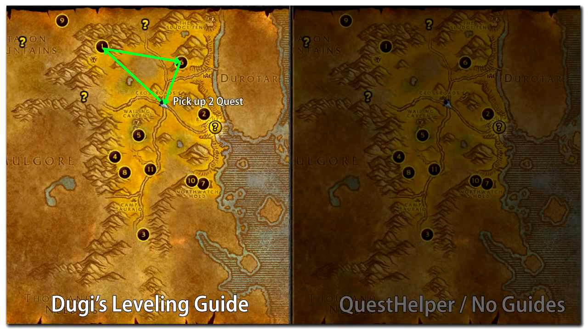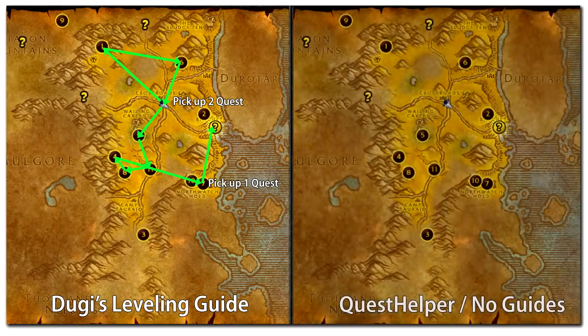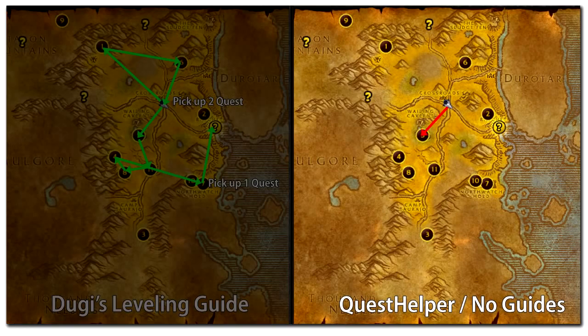Doogie's leveling guide knows that if you complete the quests at the top of the map first, you will be able to turn in those quests and pick up 2 new follow-up quests at the crossroads village, then combine them with the 2 new quests in the questing area on the bottom. Doogie's leveling guide will also guide you to the hidden quest giver at the right-hand side of the map to pick up one more easy-to-complete quest before you leave the area. Quest Helper, by contrast, doesn't know which quests to do first — it simply instructs you to complete the closest quests at your level, so you will end up completing the bottom area first, and you might miss the hidden quest giver because Quest Helper won't tell you it's there.